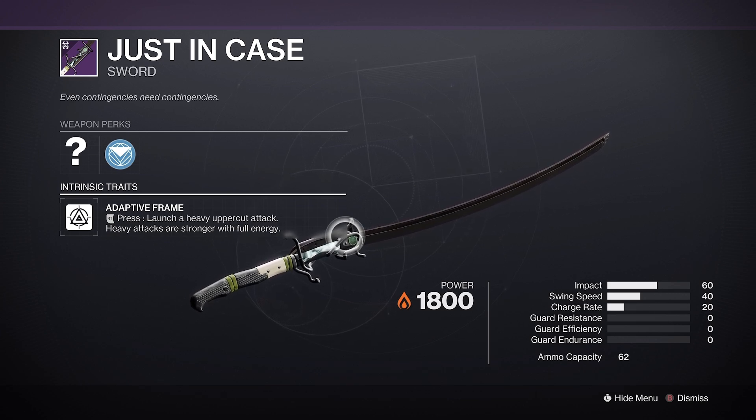Next, you should look for either Balanced or Heavy Guard. They'll give you the best spread of your overall guard stats, and the heavy attack on Adaptive Frame swords isn't particularly strong, so you won't be really hurting for the lower charge rate.